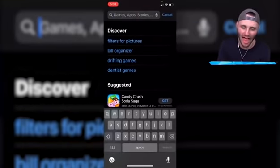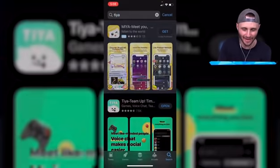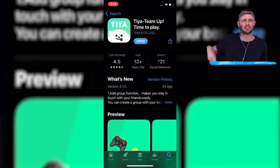There's the code. So if you guys want this app to start making new friends, go to the app store, type in T-I-Y-A, hit Enter — and there's the app right there. Download it, get to play, and also click the link in the description if you want it. Hope you enjoy the video!